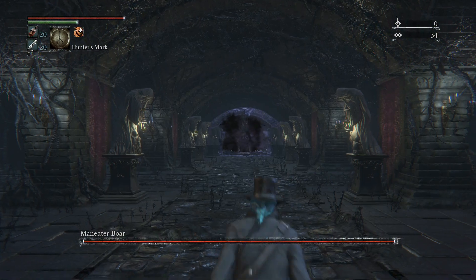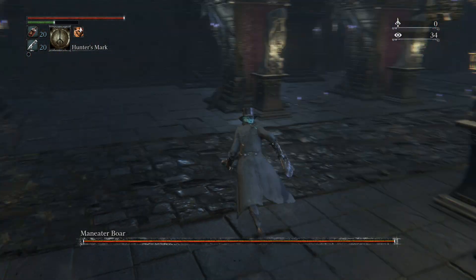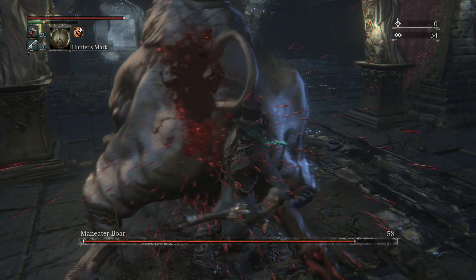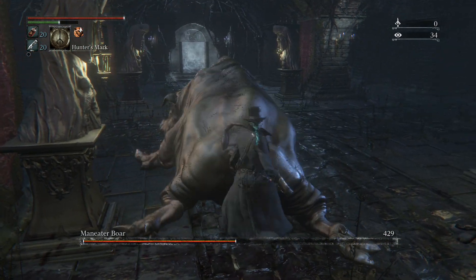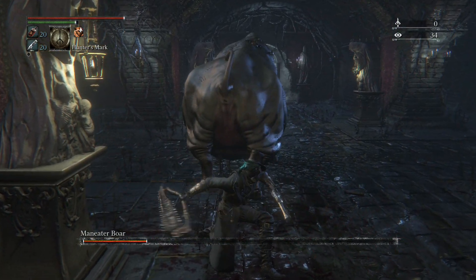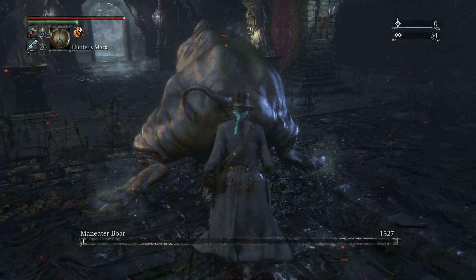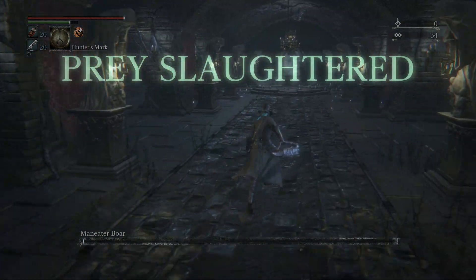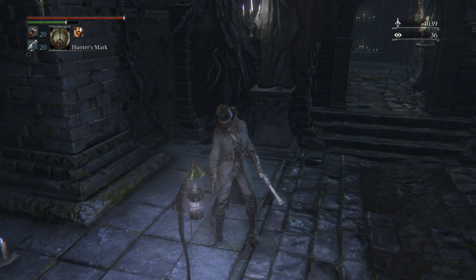Hintertomb is like one of those ones that no one does. Because usually, I think if you do the Story Chalices, you've got to do the Pthumeru ones, the Ailing Loran ones. I think Lower Loran. Probably do Isz Loran too. Hintertomb people skip, and Ihyll, I think, people skip as well. You can either do Ihyll or Lower Loran. But usually no one does all of them, if you're going to fight the Queen.